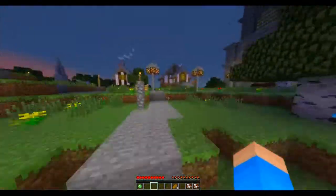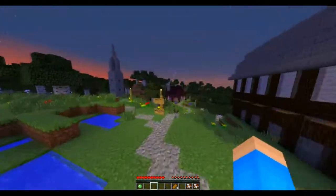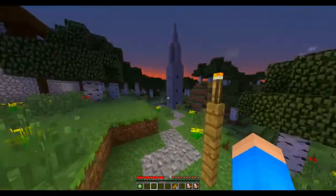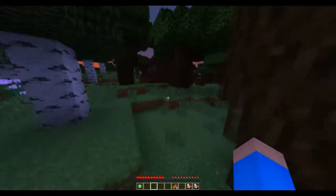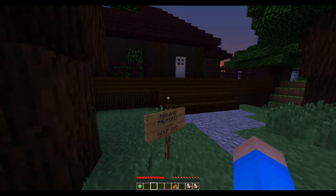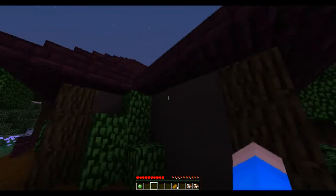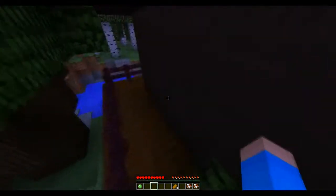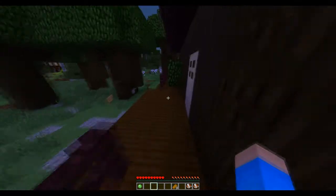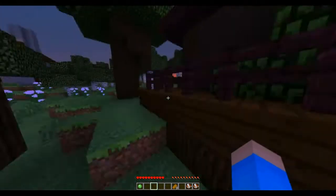Alright, stone monument. That looks like a stone monument! This is nice — just little towns everywhere. I wish our spawn town was like this. Broken path — that looks like a broken path. Private property, keep out? I don't think so. We gotta find a way in. Can I break leaves? No. Oh — a lever! I'm not dumb, I ain't that dumb. There we go.